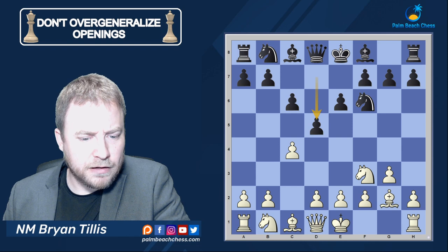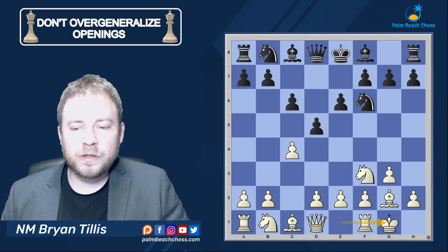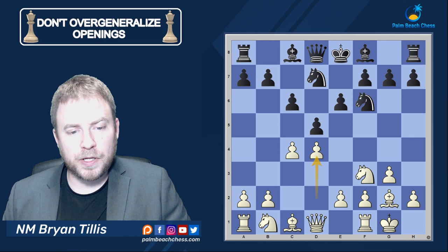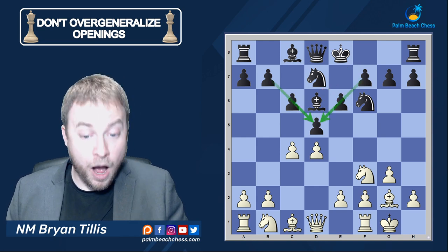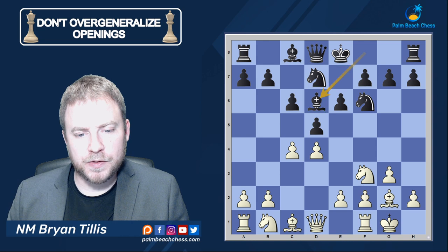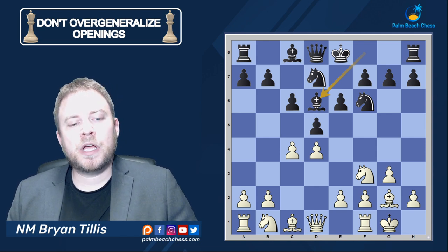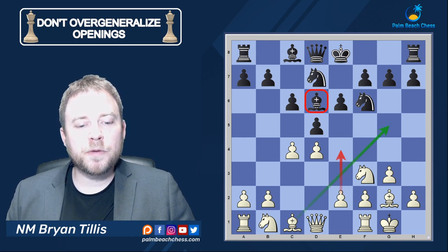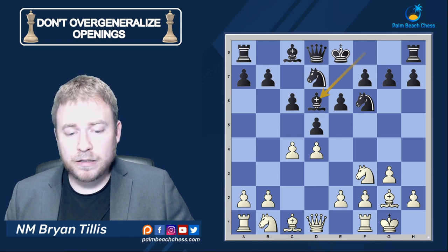We get a Catalan. Now if d4 is played, c6 this early is more than likely going to transpose into a closed Catalan — if Bishop e7 takes place. In this case, Bishop e7 did not take place; Bishop d6 did. When a person has learned the diamond structure or the Slav structure, it's often a question of where the Bishop should go: Bishop e7 or Bishop d6. The more aggressive move is Bishop d6, but you can't over-generalize — the reason not to play Bishop d6 is either a devastating pin or your opponent being able to play e4 and potentially e5.